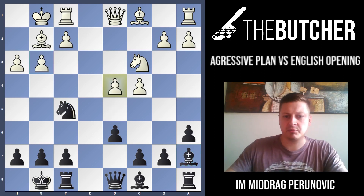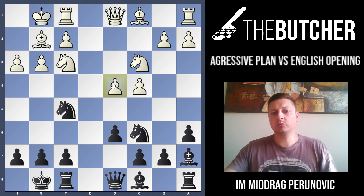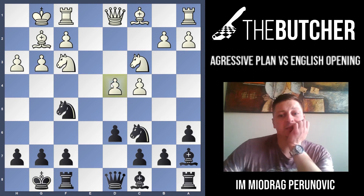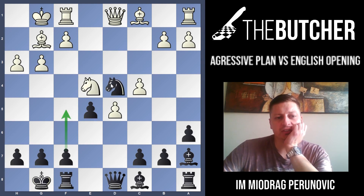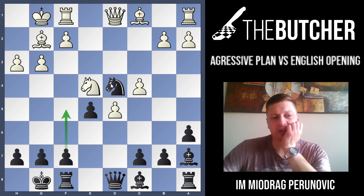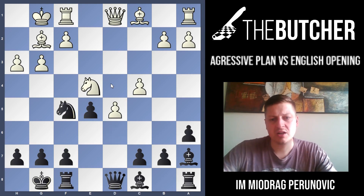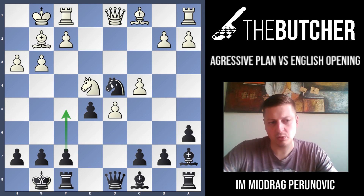After d4, Nf5 - once again we provoke d5. If they play d5, just go Ne5. You can also play Nce7, Ne5, dxe, Ne4, and your knight jumps into the center. You can put the knight back to d6 challenging their knight. I also like Ne4 very much - it looks scarier for White - and I want to go with f5 and f4 next.